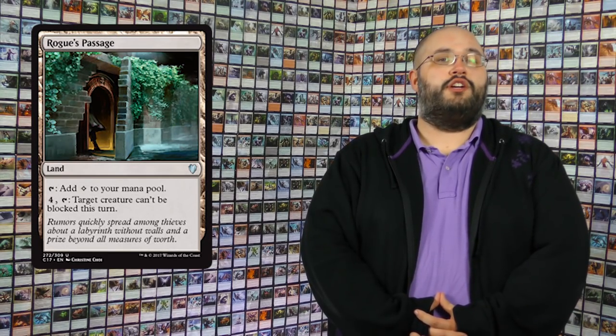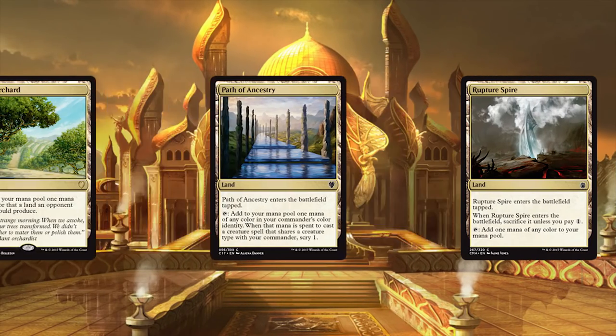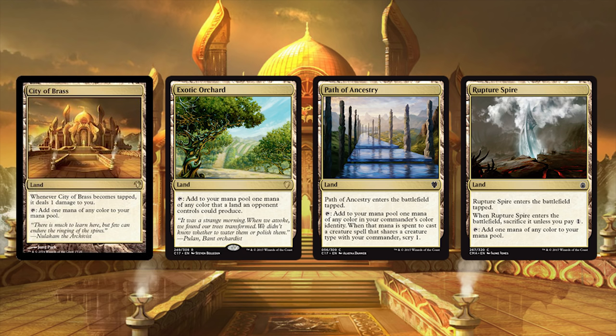Our land spread has to be optimal for a strategy like this to work, and I spent a lot of time on it. We're running Rogue's Passage as our only utility land — useful to get combat damage-to-player triggers through and to make sure Najeela gets in without being blocked. Then we're running City of Brass, Command Tower, Exotic Orchard, Path of Ancestry, and Rupture Spire for potential five-color needs.